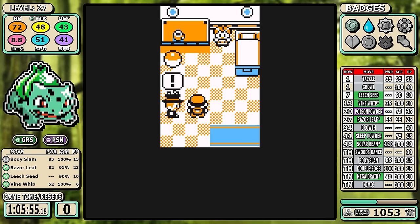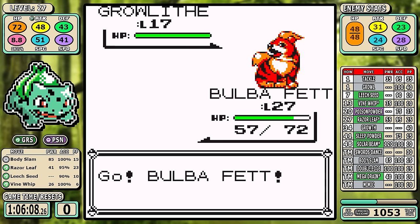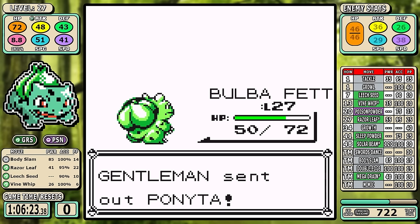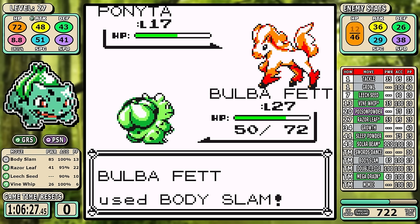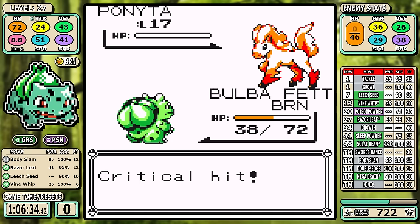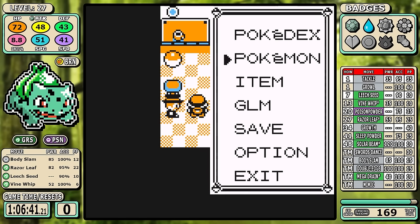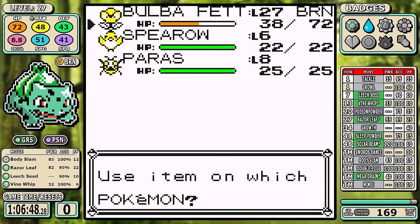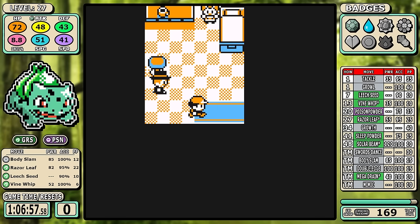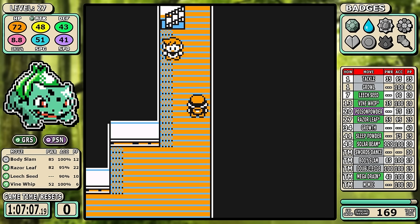The Gentleman guarding the Rare Candy has a Ponyta with bad AI that only knows Ember — and getting burned here feels so bad. It forces me to use the Full Restore found going down to Vermilion, which puts me behind. It just doesn't happen much — maybe once every few months across three to four runs per video. But the lucky breaks we got in fights like Rival #2 really offset the bad luck moments like this. Next up is Rival #3.